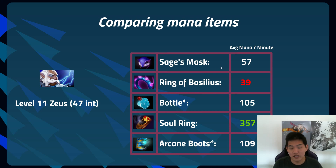Soul Ring is about two to two-and-a-half times the price of Sage's Mask but gives six or seven times the regeneration — mega value. Arcane Boots is the most expensive item at only 109 average mana per minute, with an asterisk: if you have five teammates that number skyrockets to around 600, so you have to consider why you're getting each of these items beyond just average mana per minute.